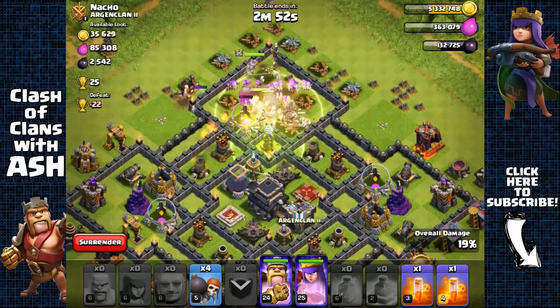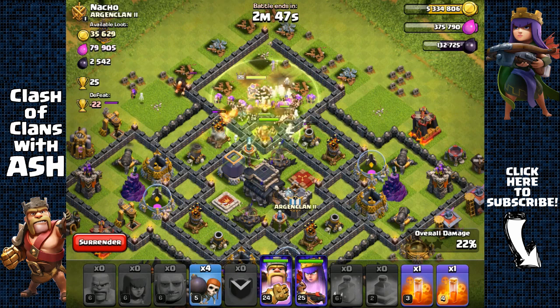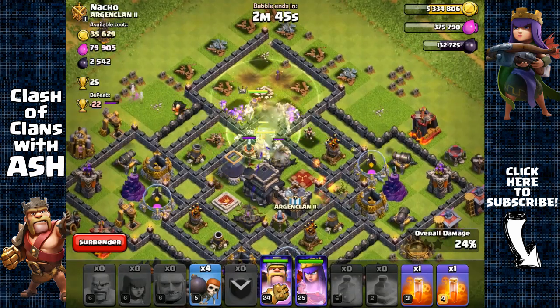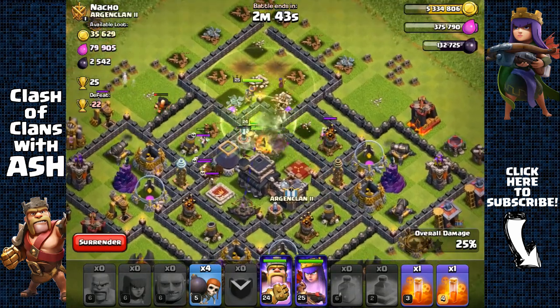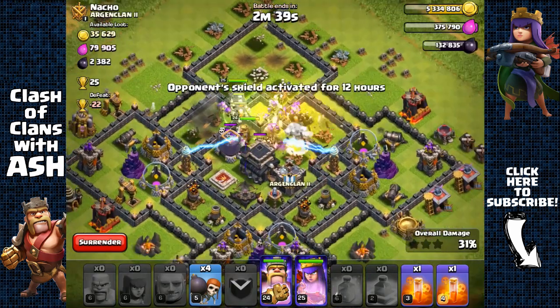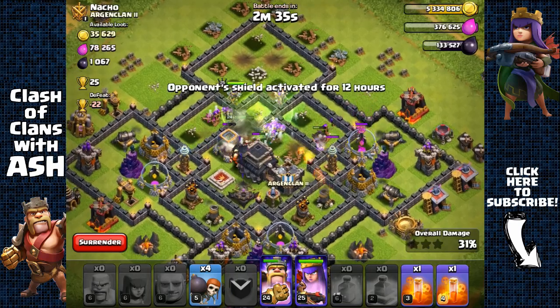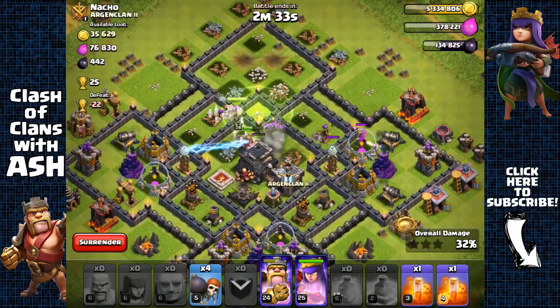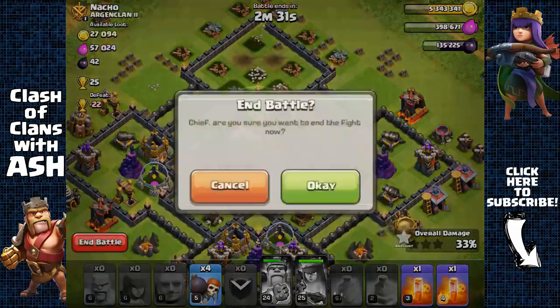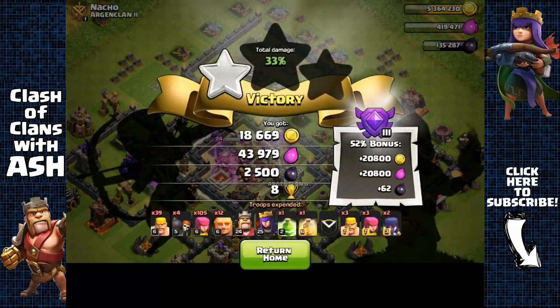It's just going to be very easy to have all my troops go straight inside. This base has a very poor funneling system, which allows all my giants and troops to funnel straight into the core. It's going to be a piece of cake getting that dark elixir storage and town hall — we end it there with 2,500 dark elixir.